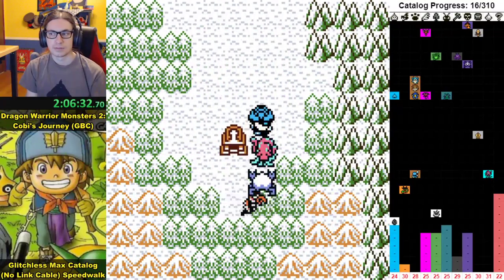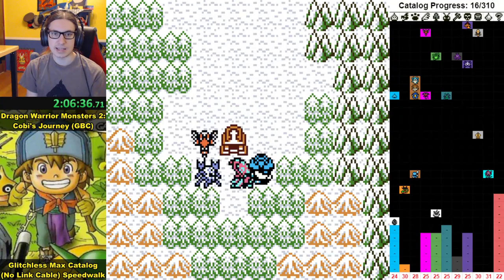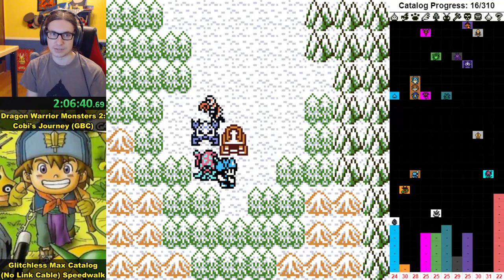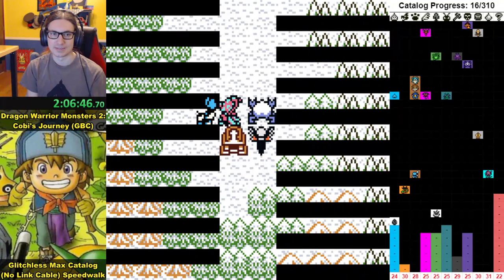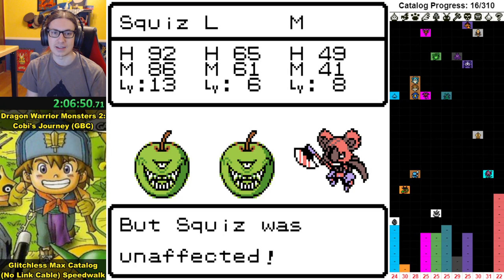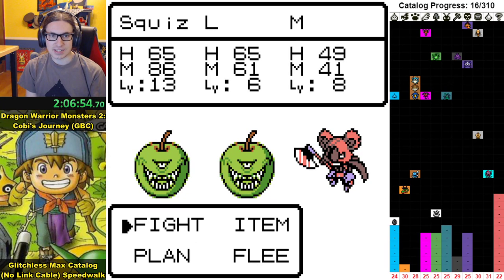Another difference: very late in the story before the post-game there's a fight that differs depending on which version you have. Kobe's is a little bit harder but it's fine — just a slightly different fight. Also, ice world is not being nice with the encounters.